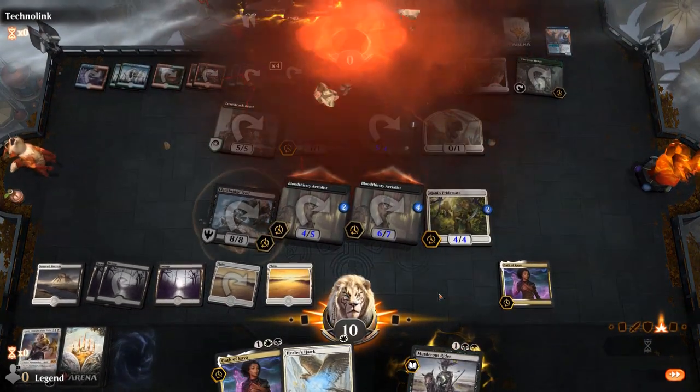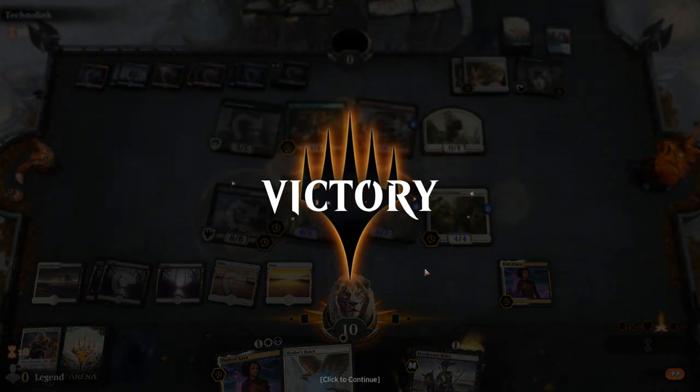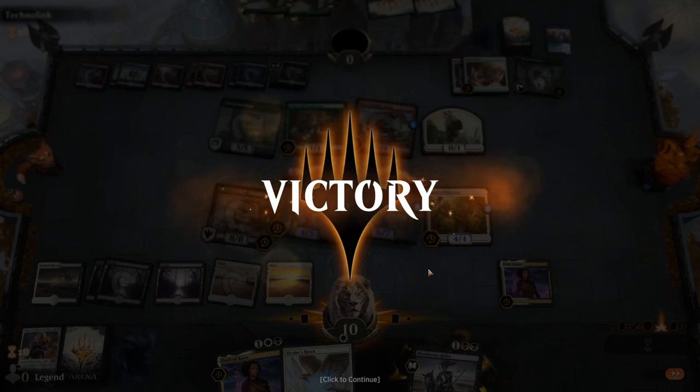What would have happened otherwise? Opponent maybe chumps the big Aerialists and then we only have 7 damage. If they didn't block the big Aerialists we would have only had 9 damage, which would have been a little bit short. Most likely we would have died next turn, though maybe not since we could gain a bit of life and maybe make some chump blocks. On to the next one.